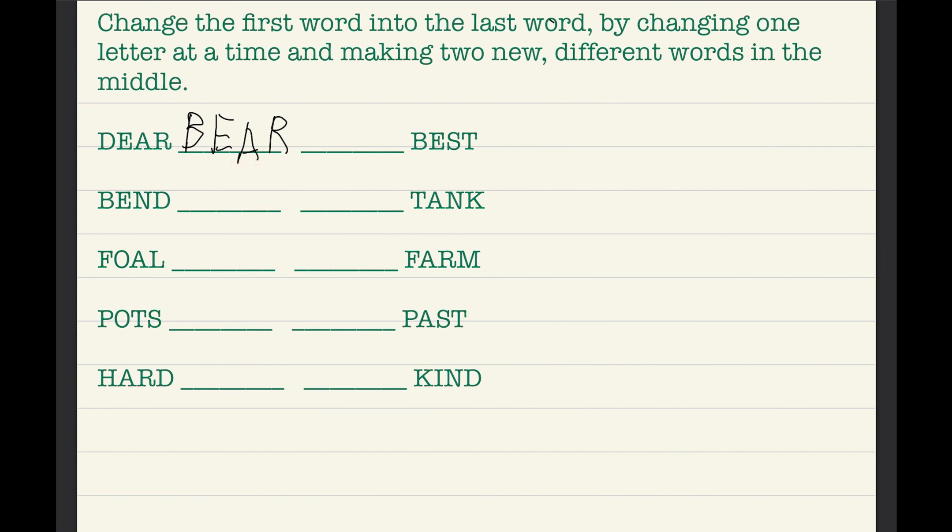Now we're not allowed to change the B or the E again. With our new word 'bear,' we need to change one more letter. Let's try swapping R with T — that makes 'beat.' That must be the answer because 'beat' is a word! So now we move on to 'bend.'